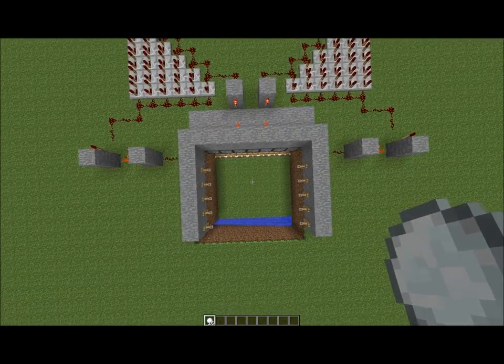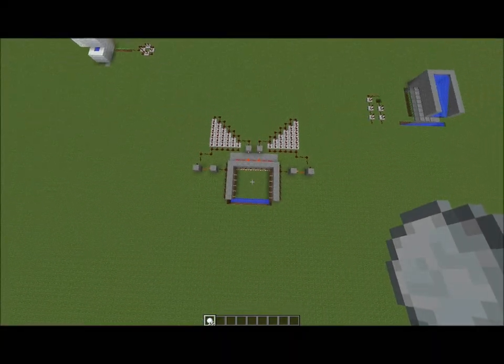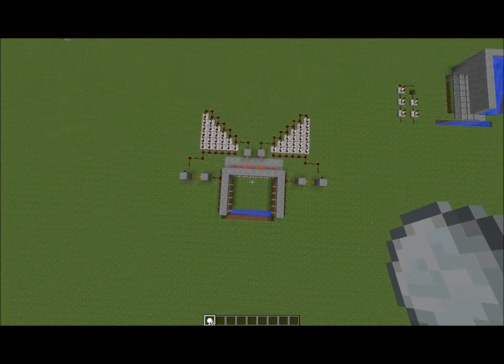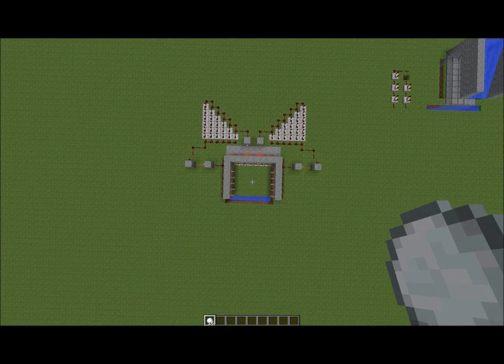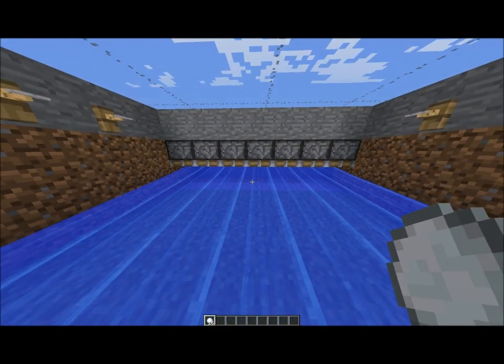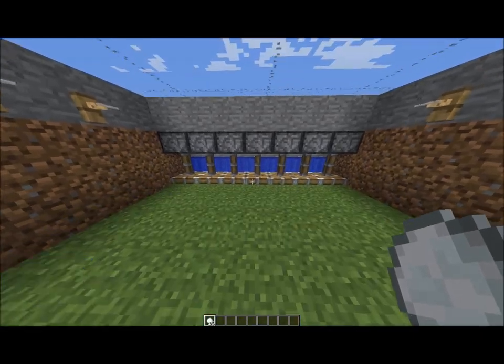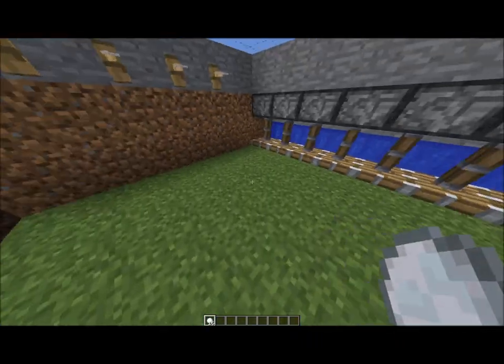So let's say I am a mob and I've spawned so many blocks up above this. What ends up happening is that when I fall, I trigger this whole thing to go on and it has a delayed timing system which allows water to pass through and move the items at fault.